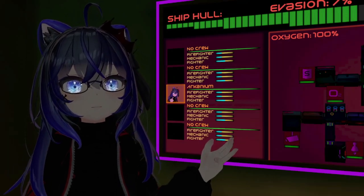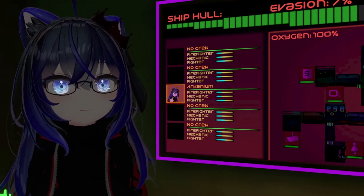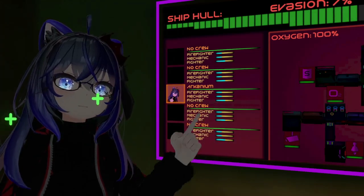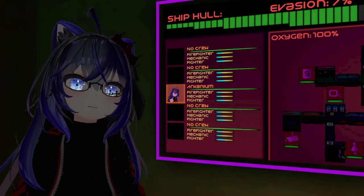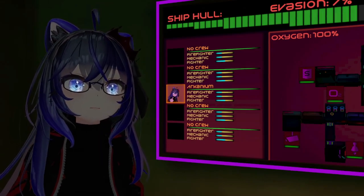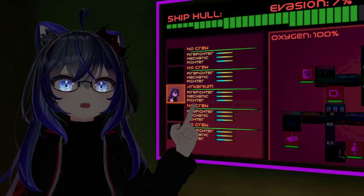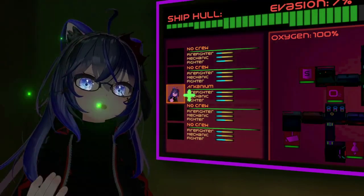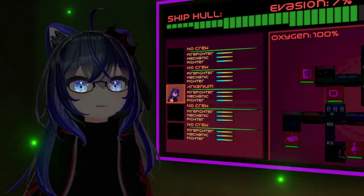As seen on these displays, you can see each crew member's skill level and their health. Skills increase over time as they are performed. Your health will decrease if the room you're standing in gets hit, there is a fire in your room, there is no oxygen in your room, or intruders are attacking you. You can restore your health by going to the medbay. If you run out of health, you'll be sent back to the spawn room with no way back to the Aerobloss until the pilot jumps to a new system.